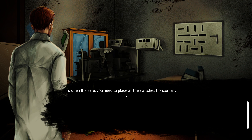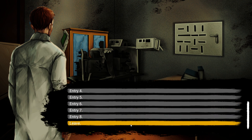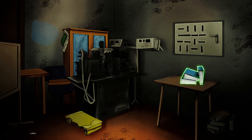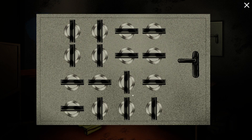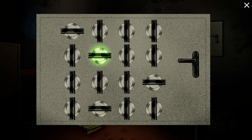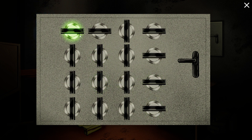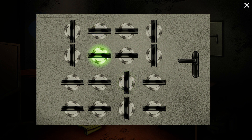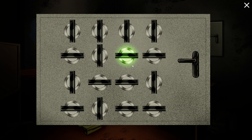To open the safe you need to place all the switches horizontally. Okay, where's the safe? Oh maybe this is it — yeah we gotta place all the switches horizontally. What the heck, they're all turning. It looks like there's some kind of algorithm — you flip one switch and the adjacent switches in the same row and column flip to the opposite position as well. Let me spend some time messing with this.